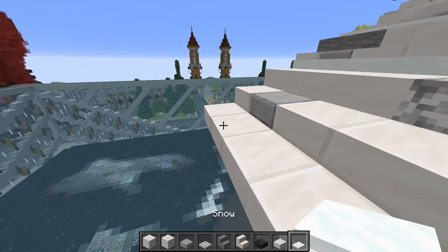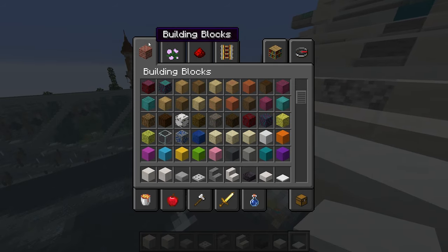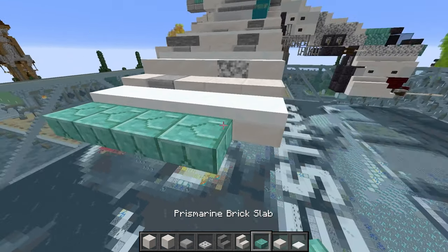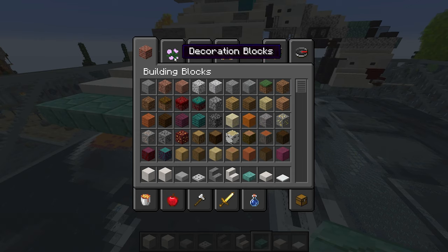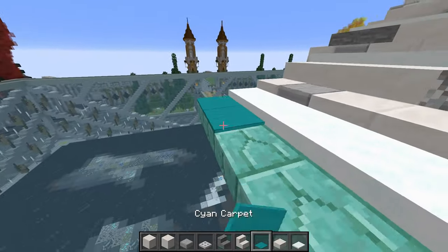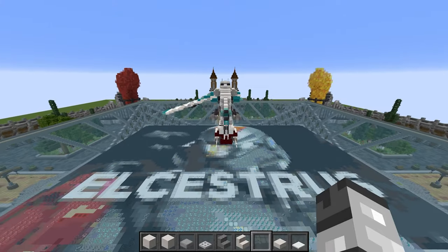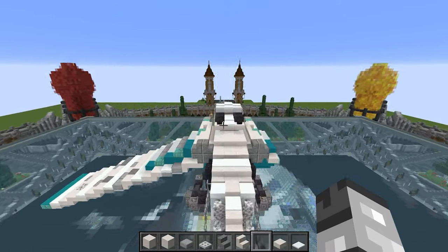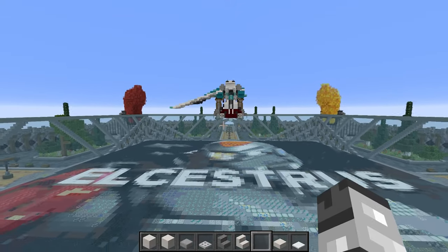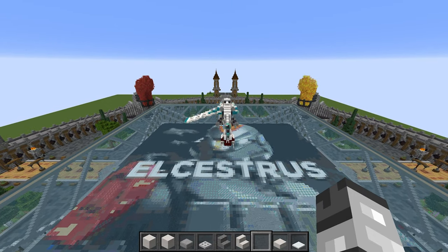Five snow layers, then the final section is a row of prismarine brick slabs — five — and fill that with cyan carpet. Once done, flip this over: go back to the start of the wings, do the exact same thing mirrored, and that completes the wings.